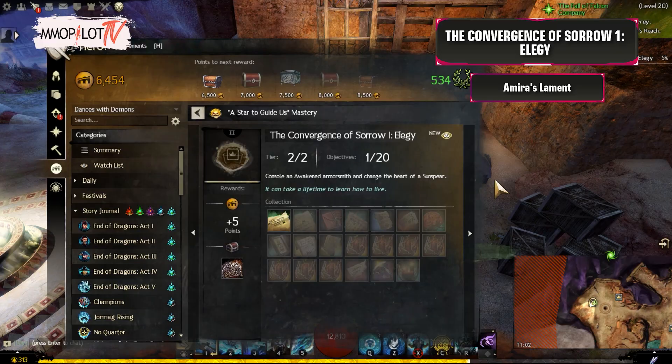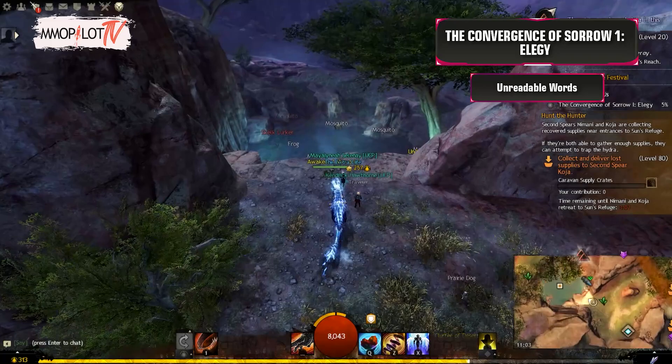Amira's Lament: Speak with Amira at the northwest corner of Sun's Refuge. She has a map icon that says Collection Available.